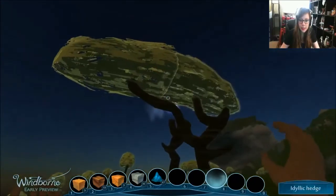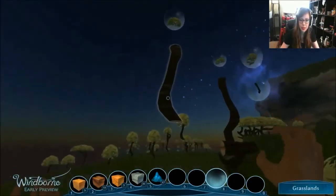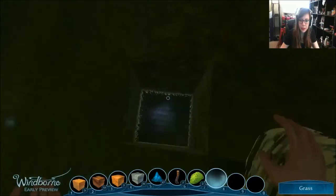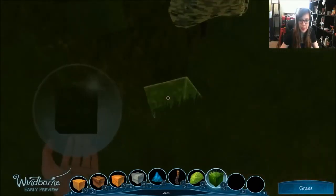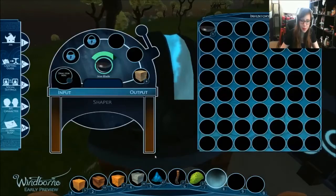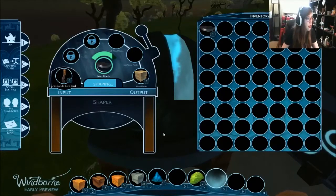Yeah, I allow links — links are allowed! Oh let me mod you as well, bam, done. So like I mentioned before, to harvest stuff you right-click and hold it down, and then to place stuff you left-click. Boop, yeah.